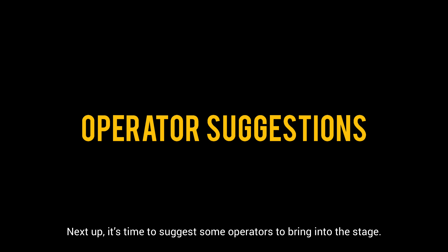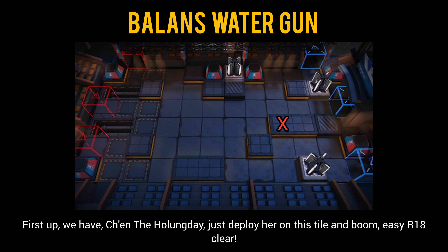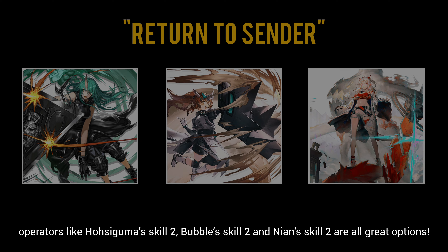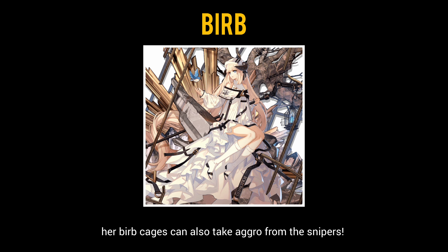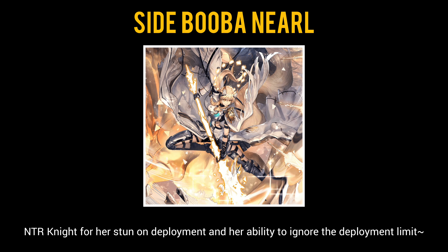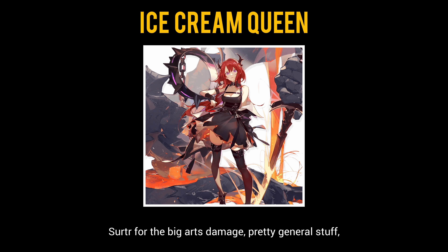Now it's time to suggest some operators to bring into the stage. First up, we have Chen the Holungday — just deploy her on this tile and boom, easy risk 18 clear. To deal with the annoying snipers at the back, using operators that can reflect incoming damage is great: Hoshiguma's skill 2, Bubble's skill 2, and Nian's skill 2 are all great options. To deal with the high arts damage from Viviana, Nightingale is a great unit thanks to the big resistance buff on her skill 3, and her bird cages can also take aggro from the snipers. Surtr for big arts damage, Silverash for the big swing, Suzerain for fragile application, slow and heal, and Scatty Altar for her big inspiration buff. NTR Knight for her stun on deployment and ability to ignore the deployment limit.